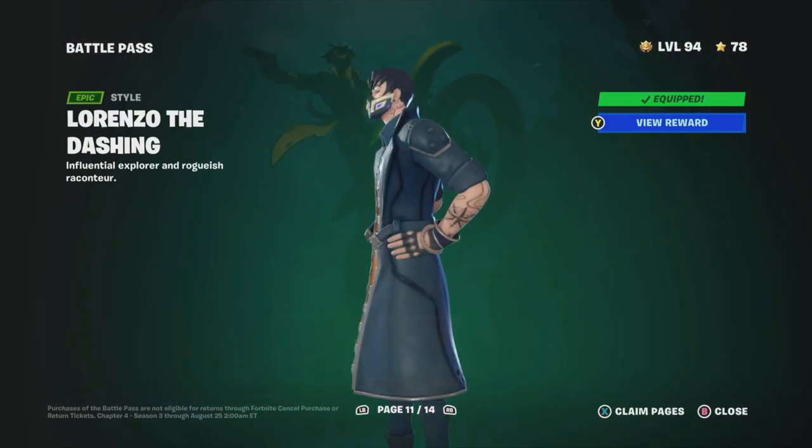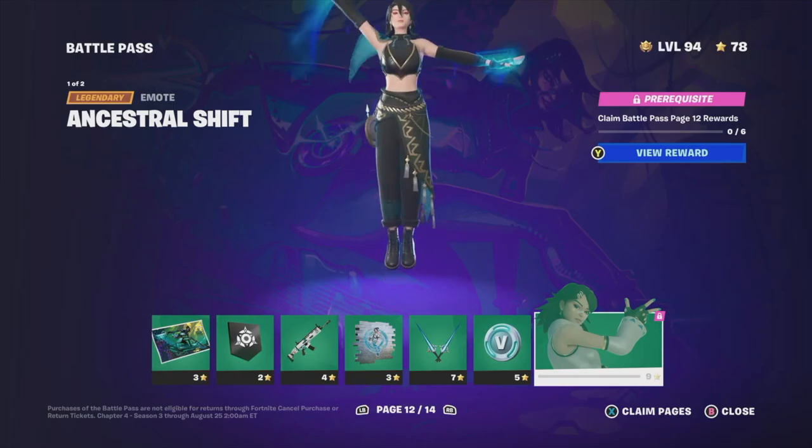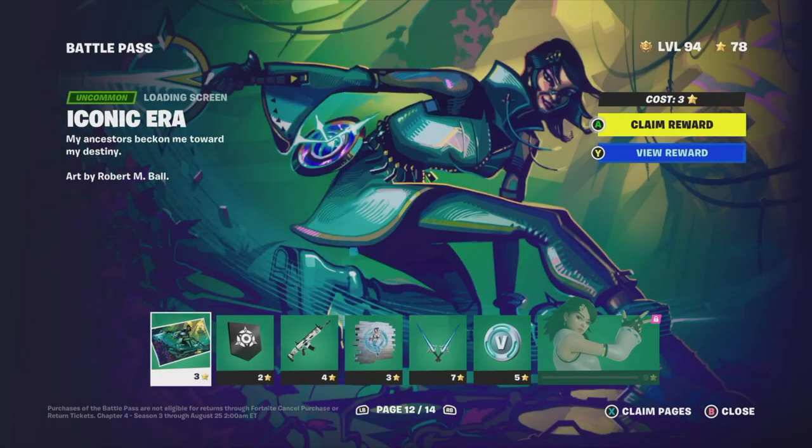Since we claimed all of page 11, we can go and move on to page 12. In order to unlock this, we do need to claim everything within the page. What I like to do is claim entire pages all at once. Depending on what console you're on, or if you're on PC or mobile, you're going to see on the bottom right-hand side of your screen 'Claim Pages' and then 'Close' — just go right into Claim Pages.